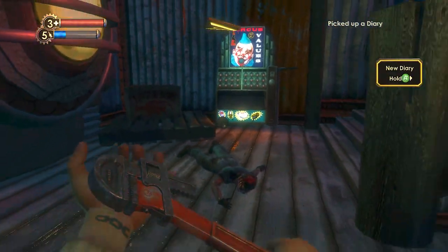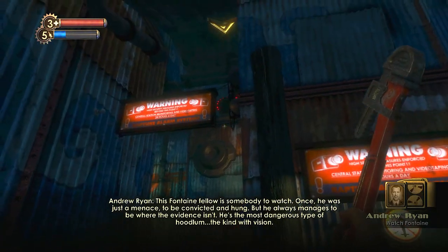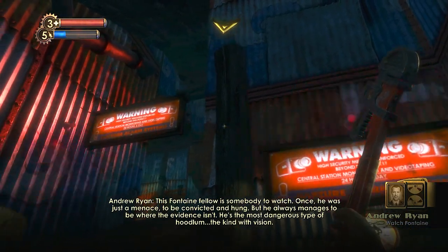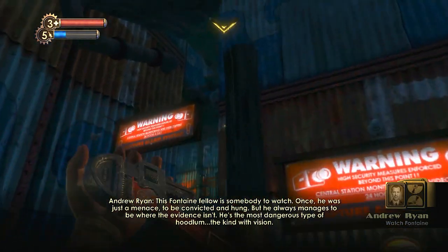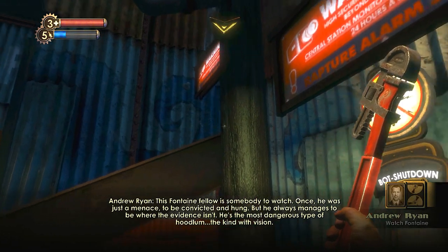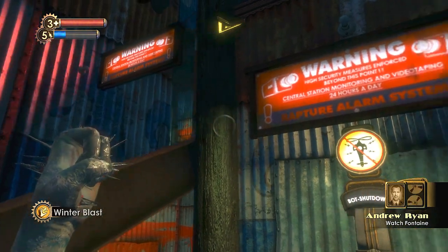Got an audio diary. 'This Fontaine fellow is somebody to watch. Once he was just a menace to be convicted and hung. But he always manages to be where the evidence isn't. He's the most dangerous type of robot — the kind with fission.'